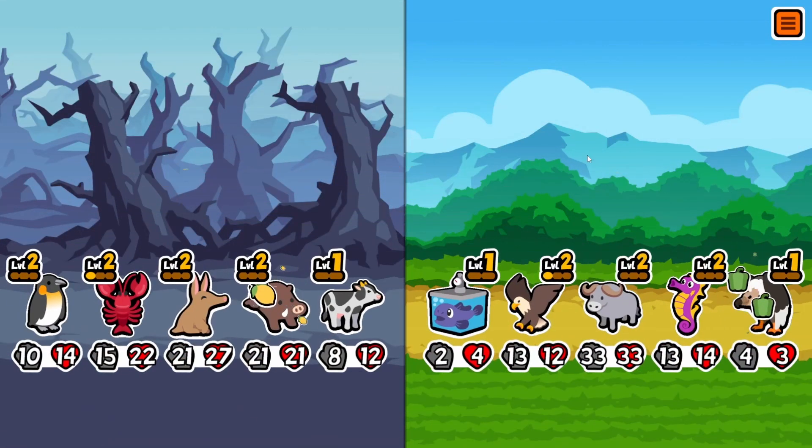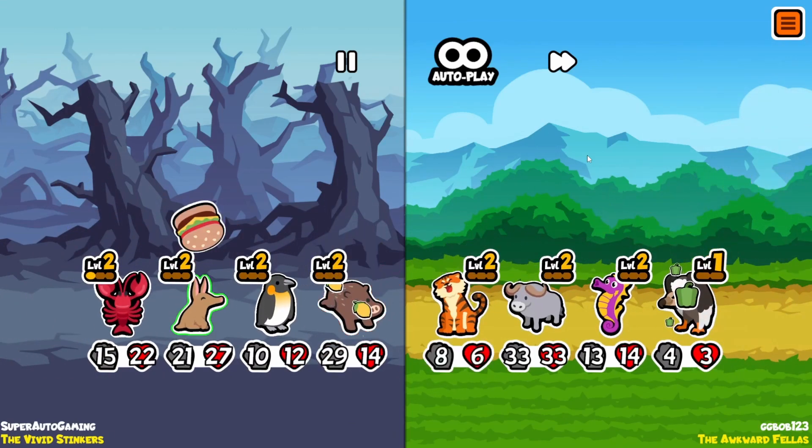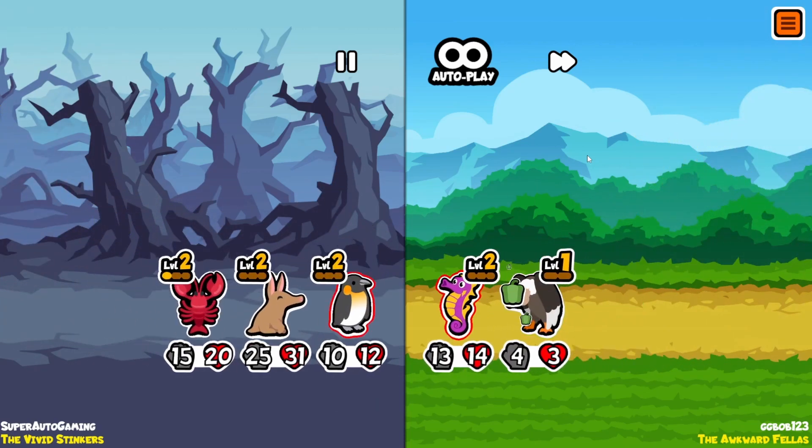Lobster is just absolutely ridiculous — better than turkey, better than monkey. I don't think there's anything better. People can disagree with me all they want, but I can't see it. All the evidence points to lobster being the best unit in the game.